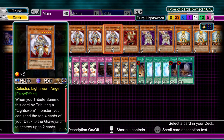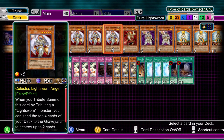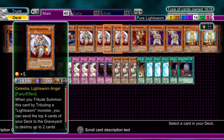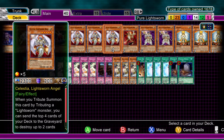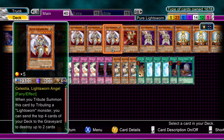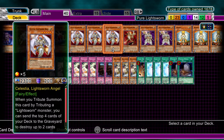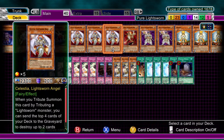I have three Celestia, Lightsworn Angel. Its effect: when it's tribute summoned using a Lightsworn as the tribute, you can mill four cards from the top of your deck and destroy two of your opponent's cards. It's a brilliant effect and it's because it's so brilliant I run three. You can get away with running two, but I find Celestia and Wolf are probably the big guns for Lightsworns. Definitely run three, or two at the least.